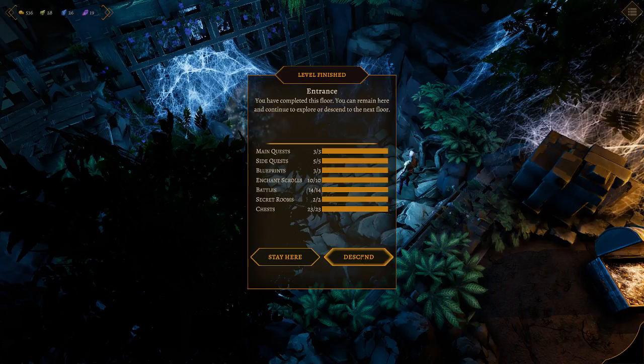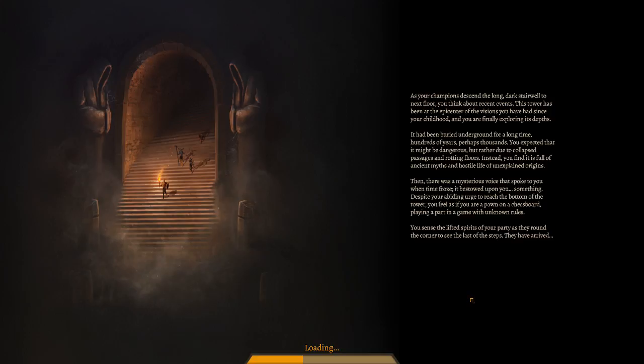As your champions descend the long dark stairwell to the next floor, you think about recent events. This tower has been at the epicenter of the visions you have had since your childhood, and you're finally exploring its depths. It had been buried underground for hundreds of years, perhaps thousands. You expected it might be dangerous due to collapsed passages and rotting floors, but instead you find it full of ancient myths and hostile life of unexplained origins. Then there was a mysterious voice that spoke to you when time froze. Despite your urge to reach the bottom, you feel as if you are a pawn on a chessboard, playing a part in a game with unknown rules.